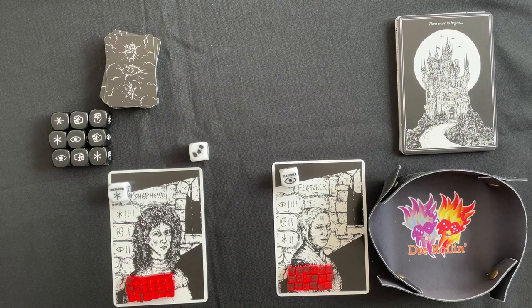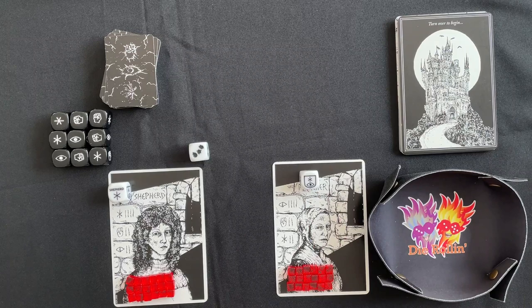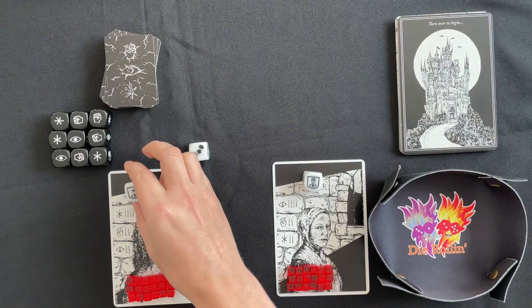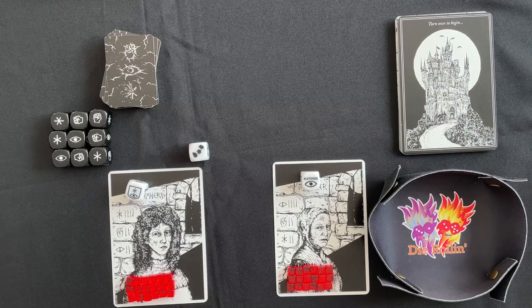We've got three new characters included in this game: the Shepherd, the Fletcher, and the Butcher. What's interesting about these particular characters is on their double dice, on their double side, there's normally two of the same icon and a shield, but this time around they actually have one of different types there — so they're a bit more balanced. The cubes you do not get in the game; I'm using those for filming so you have a nice physical representation of exactly how much health these guys have got left.